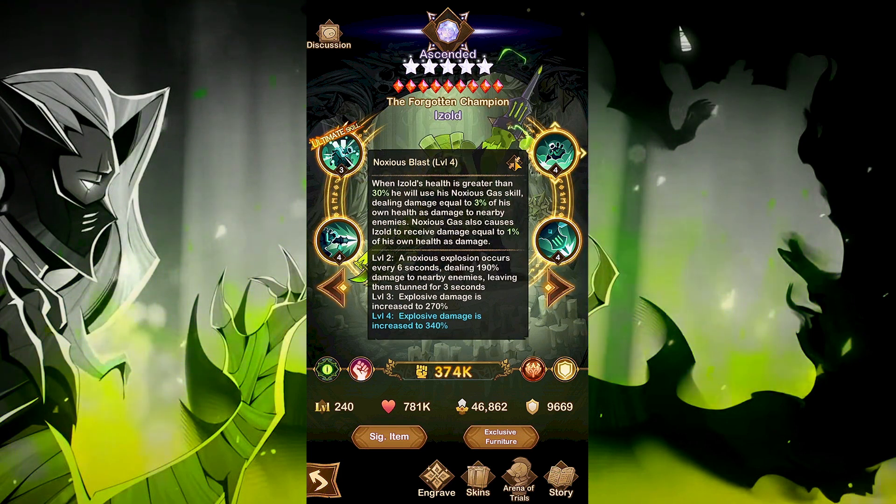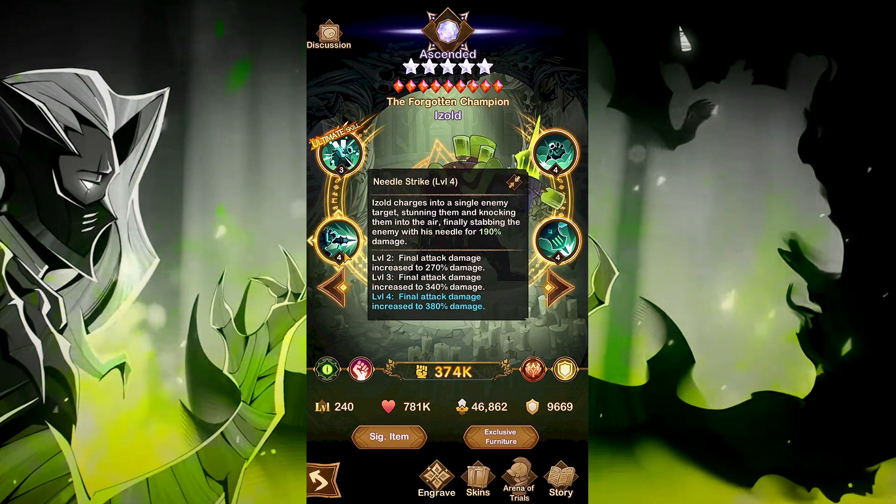His next ability, Noxious Blast. When Azul's health is greater than 30%, he'll use the Noxious Gas skill. This is a little AoE ability that circles Azul, dealing damage equal to 3% of his own health as damage to nearby enemies. Noxious Gas also causes Azul to receive damage equal to 1% of his own health. At Level 2, a Noxious Gas explosion occurs every 6 seconds, dealing 190% damage to nearby enemies and leaving them stunned for 3 seconds.